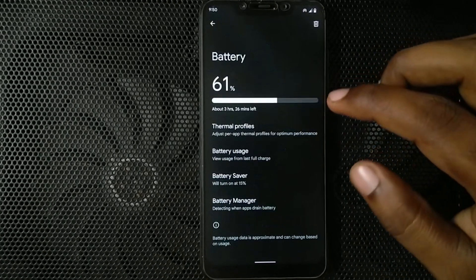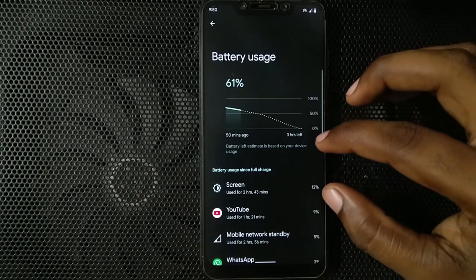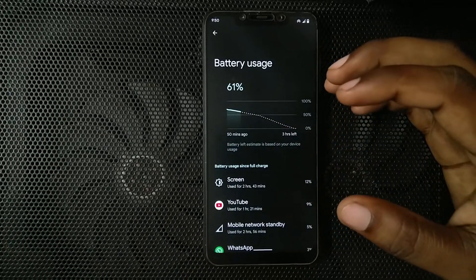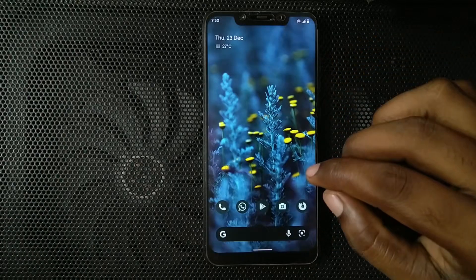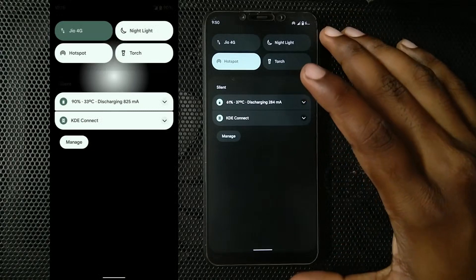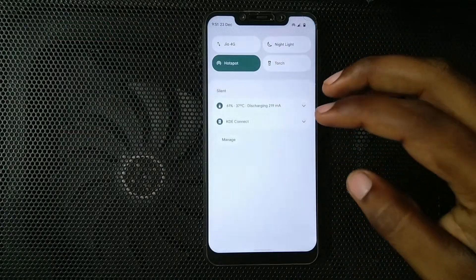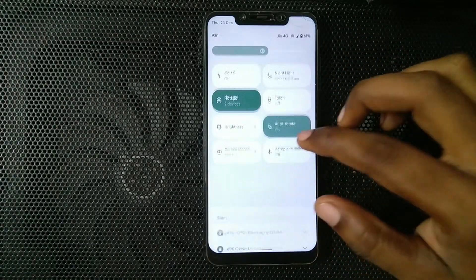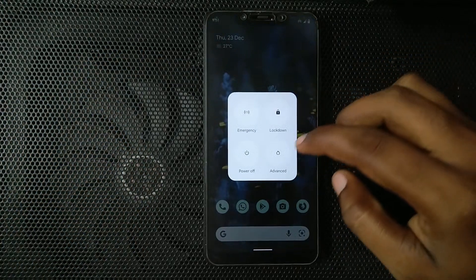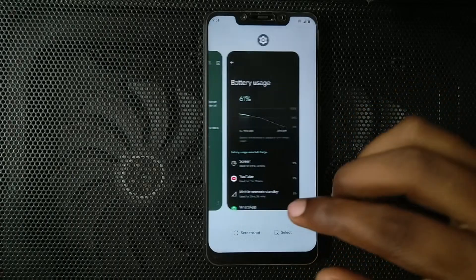I like that this ROM is trying to show proper battery statistics — the 'since full charge' stat rather than the less useful 'since 24 hours' — but the actual statistic is bugged. I also found that sometimes the background of the quick settings panel bugs out, and I had one or two instances where it did not let me expand the quick settings panel. This is easily fixable with a system UI restart — you just hold the power button and do a system UI restart without rebooting the entire system.